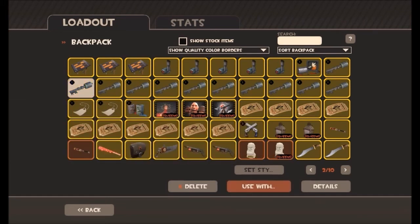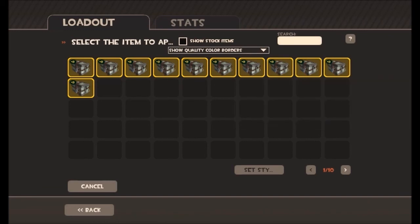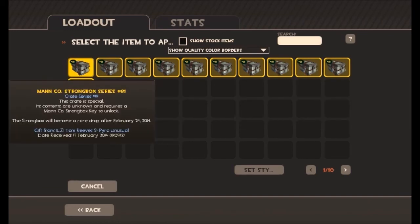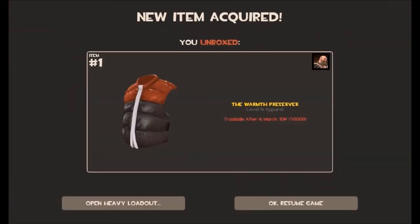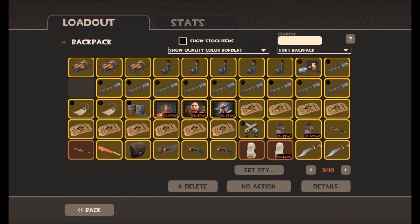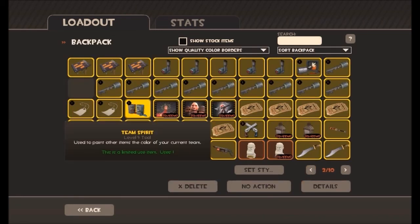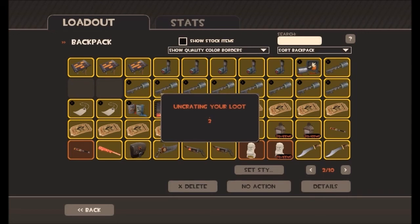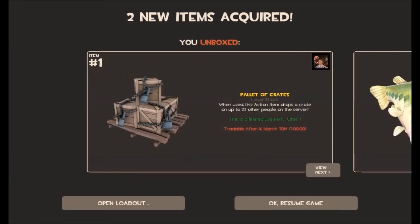First crate, let's open — there are some that have been gifted in here. Open this one and see if we get a good item. Warmth Preserver — I think I've already got that one. Let's open another one. A Pallet of Crates and Soul Mate! Now that looks really good — level 99 hat and a Pallet of Crates. It's been a while since I've got one of those.